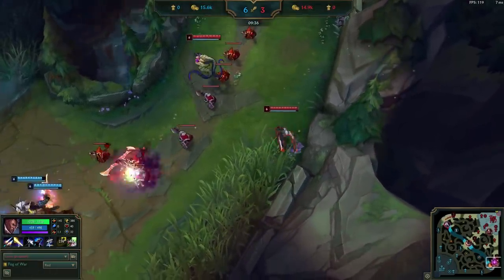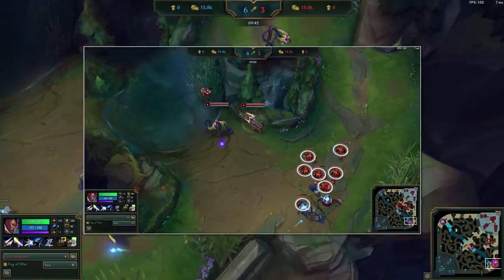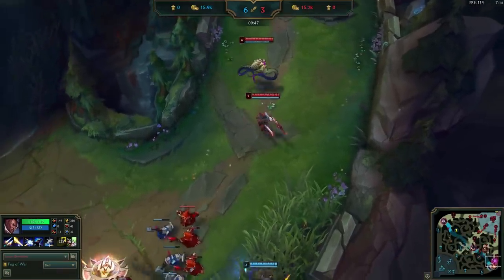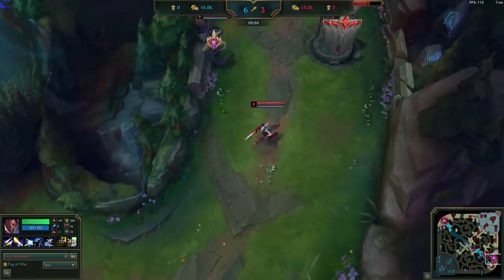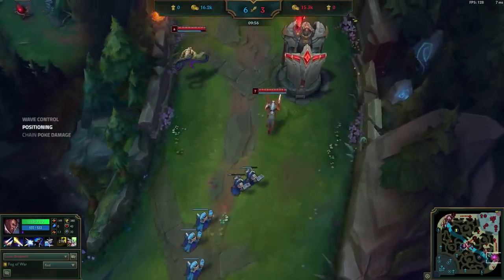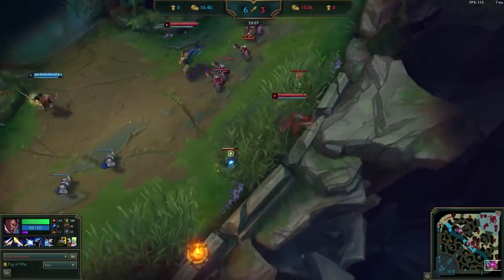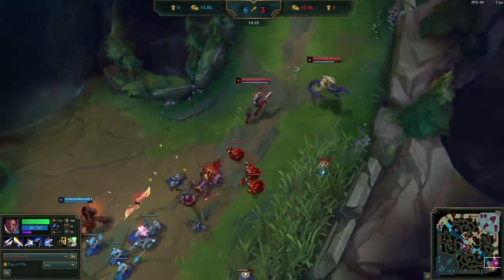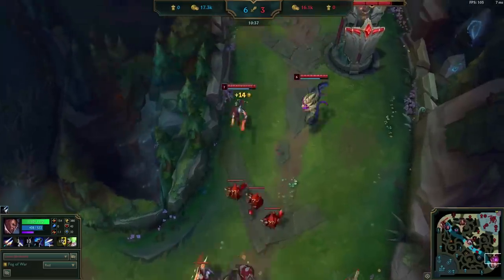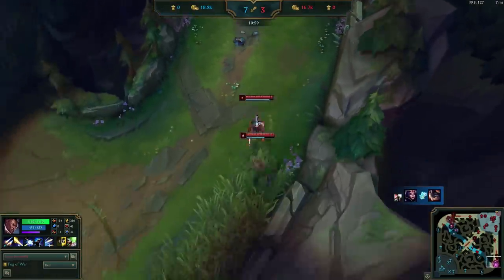It's also worth noting that Draven misplayed the wave here. The enemy has no summoners and the wave was pushing towards him, so with Elise botside and a Leona support, this was a perfect time to freeze the lane. If Lucian and Vel'Koz overextend to continue farming during the freeze, they open themselves to getting engaged on freely by Leona. This pressure would've given Draven a great chance to bridge the CS difference and maybe even pull ahead. Instead, Draven hard pushes it in. Doublelift is just fine with this and stays back, playing to mission 2 once again, to pick up free farm under his tower.